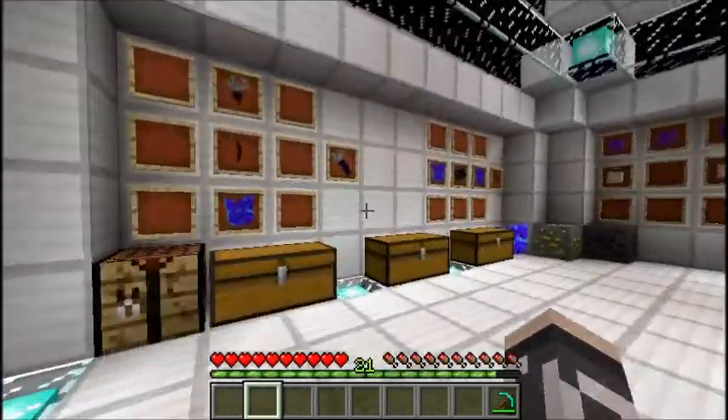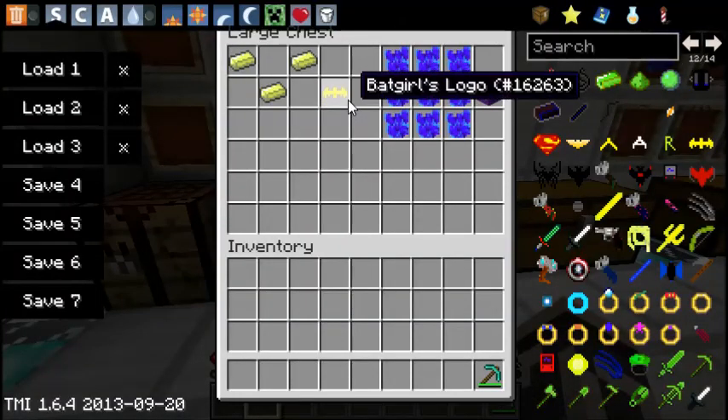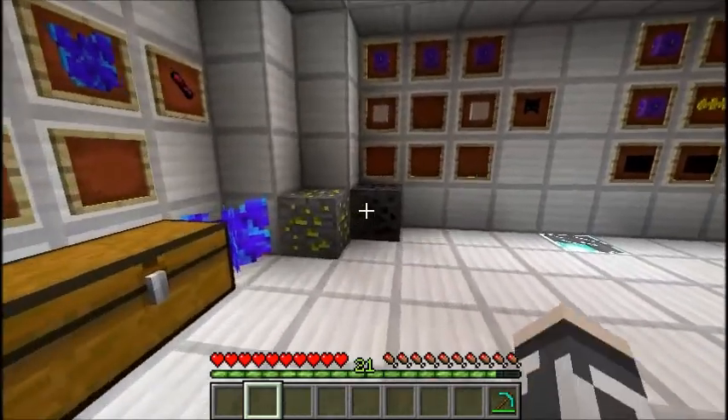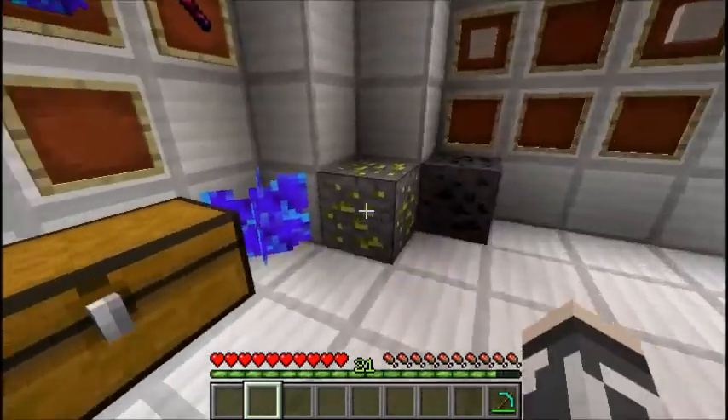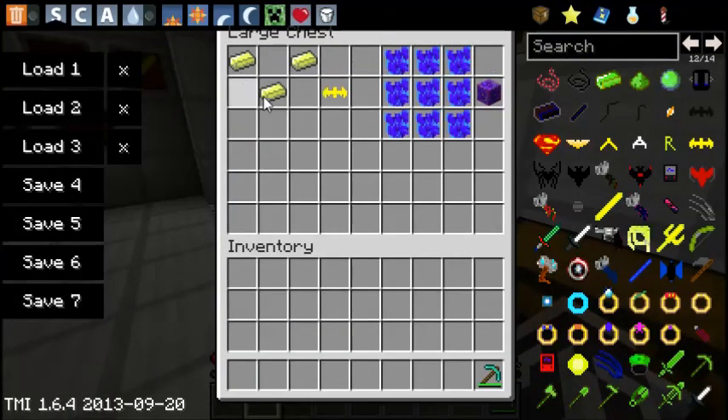Anyway, moving on — Batgirl. This is where we're supposed to be. So first thing we'll need to craft is Batgirl's logo. We're using the Limonite ingots again, and we're also going to be using the black iron ingots, and this purple crystal. Three Limonite ingots like this will make Batgirl's logo.